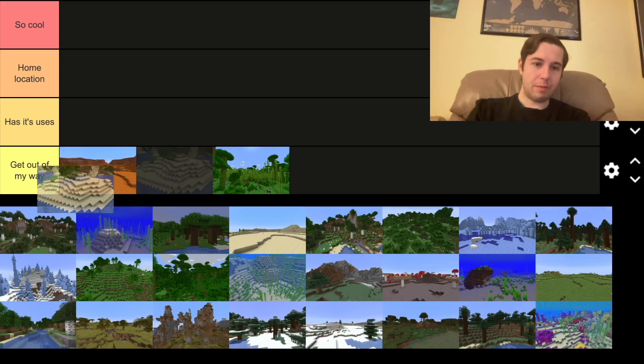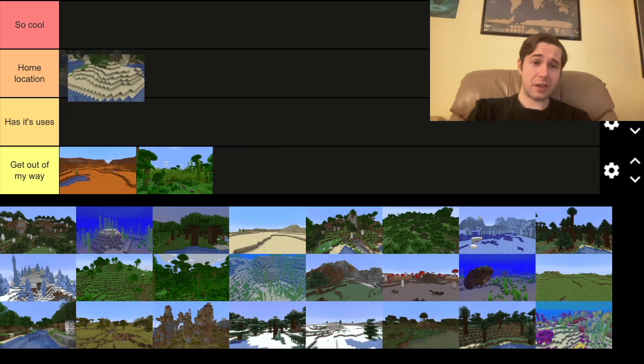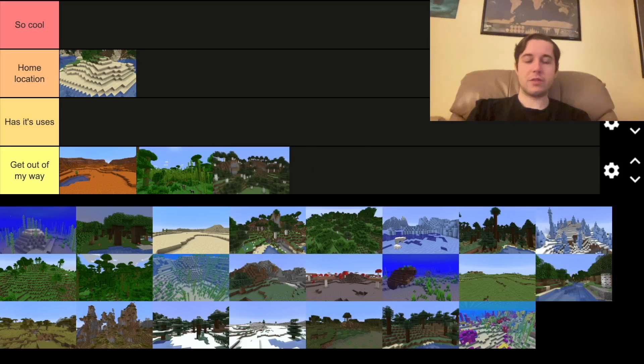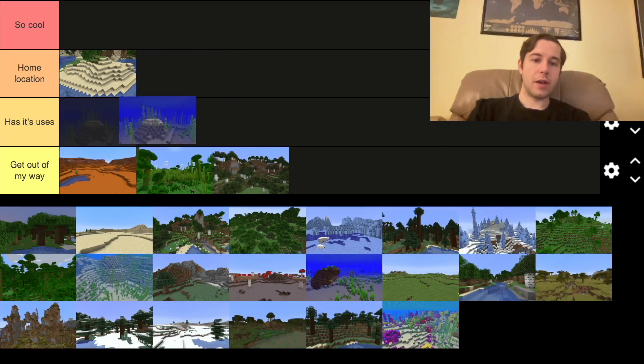This looks kind of nice actually — a little island beach. That could be a possible home location. The big birch forests, get out of my way. Birch is an ugly wood anyway, so I don't need it. Anything underwater has its uses, because they normally come with valuables.